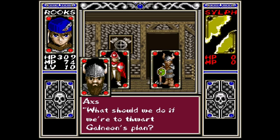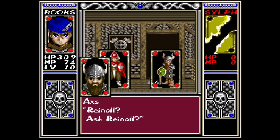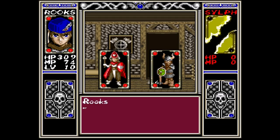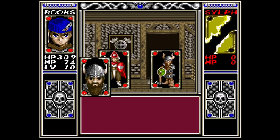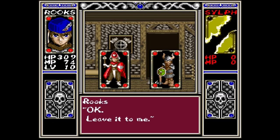What should we do to thwart Galnion's plan? There isn't much time. Maybe we ask Rhino. I'll go. Wait, I'll go with you. It will be risky. I can fight — I'm studying spells and magic. Axis, please permit it. I have no choice. Rooks, I commit the princess to you. Okay, leave it to me. I'm counting on you. Yay, I got a salad!